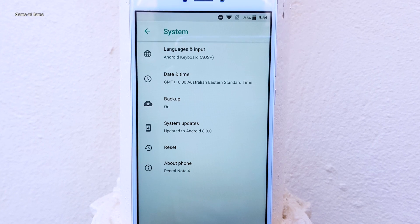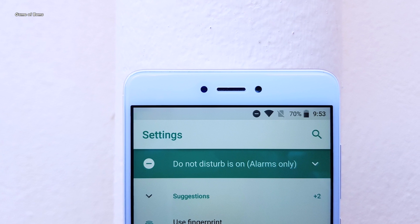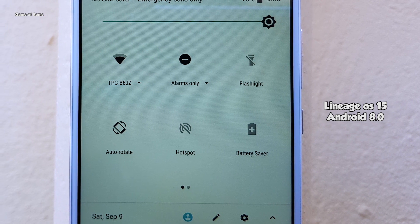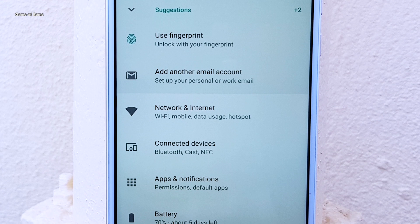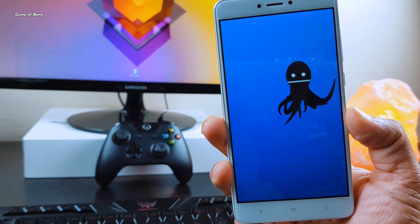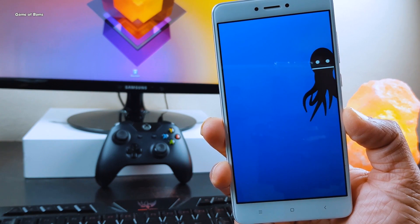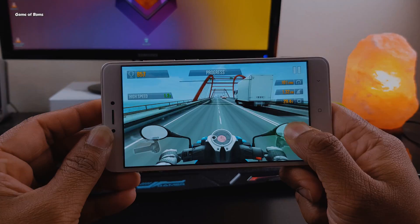Hey guys, this is Nash, and this is my Redmi Note 4 Snapdragon variant which has 4GB of RAM. I recently installed a custom ROM called Lineage OS 15, which is based on the latest Android Oreo 8.0. In this video I'm going to test this ROM's gaming performance with three different graphic-intensive games, and at the end I'm also going to perform an AnTuTu benchmark on this Lineage OS 15 custom ROM.